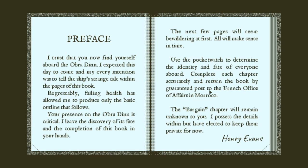'The next few pages will seem broad at first — all will make sense in time. Use the pocket watch to determine the identity and fate of everyone on board. Complete each chapter accordingly, and return the book by guaranteed post to the French office of affairs in Morocco. The bargain chapter will remain unknown to you — I possess the details within but have elected to keep them private for now.' Guessing that's like DLC? Potentially, I don't know.